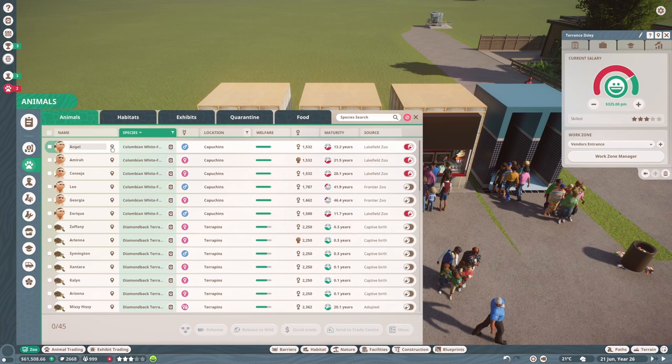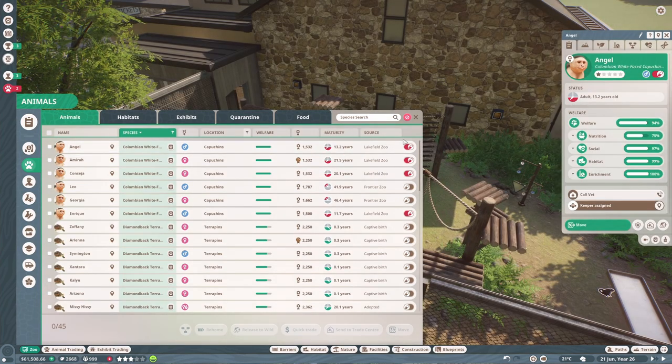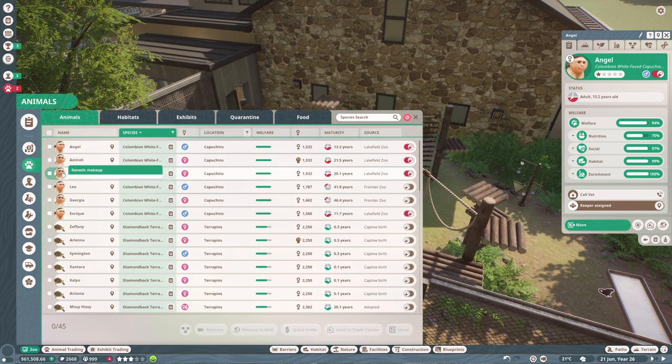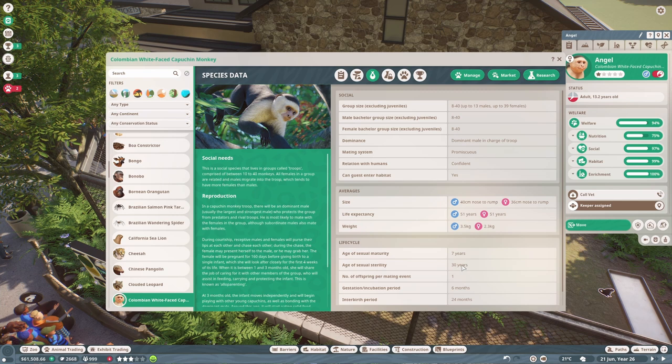The other thing I wanted to do was go through each of the animal habitats and make sure we've got the right number of animals because some are aging up and some have died. We want to make sure the animals are happy with their numbers and that we've got the right breeding pairs. First up, these capuchin monkeys need at least eight in a habitat - we've only got six, so we need two more. It might be that our breeding pair is no longer breeding.